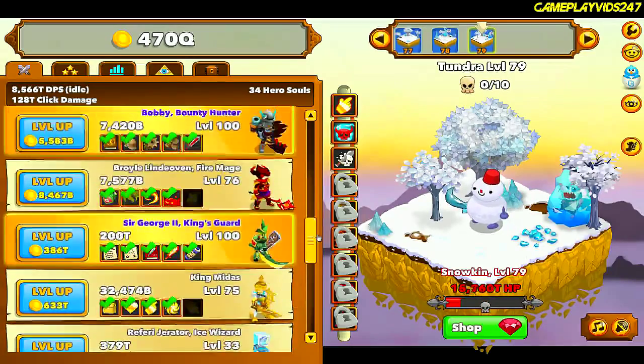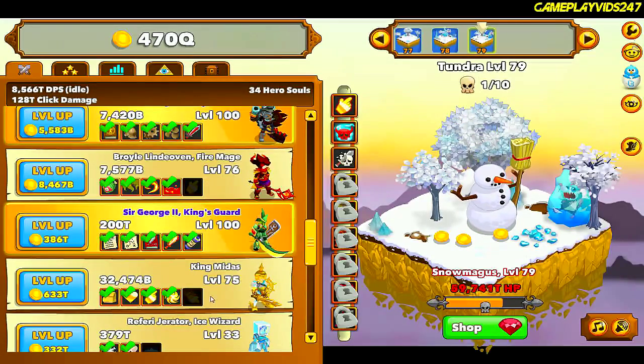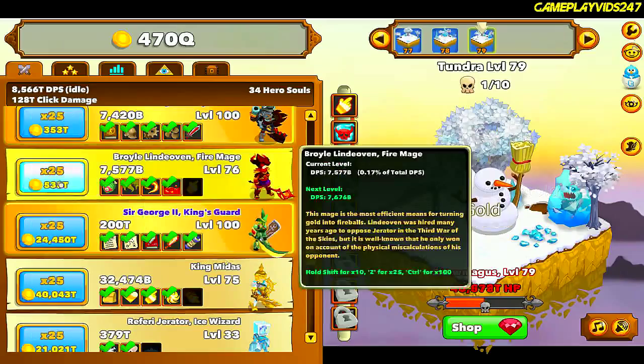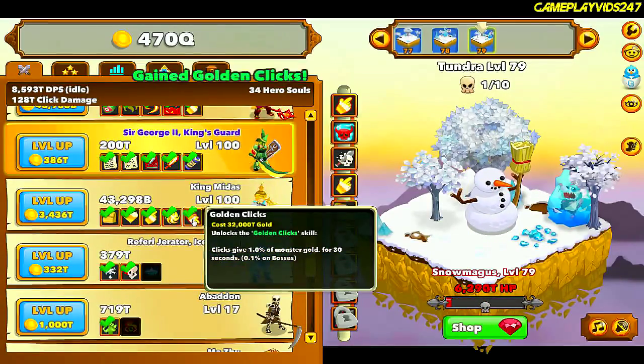So the first thing we're going to do here is upgrade our lower tier heroes to get their abilities, such as Metal Detector and Golden Click. Just got Metal Detector and Golden Click.